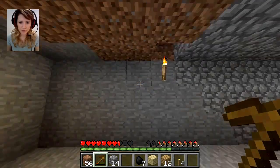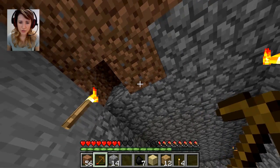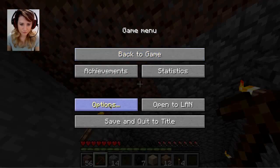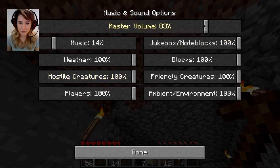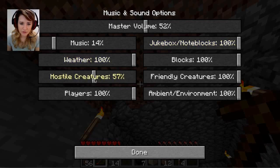Where's it coming from? He surely can't get out. Let me just turn the sound down a little bit — Music and sounds. What have we got? What's master volume? That might be the thing. Volume there. Music blocks. Hostile creatures, friendly creatures. Let's put the hostile ones down a bit — they're a bit scary.